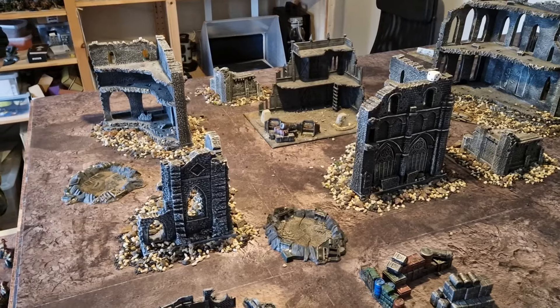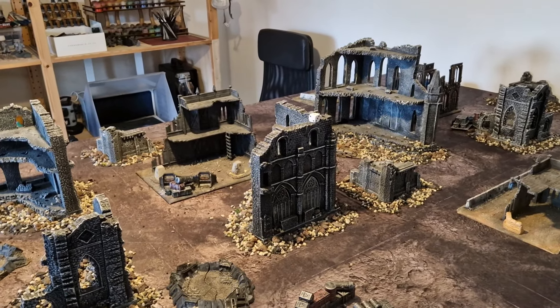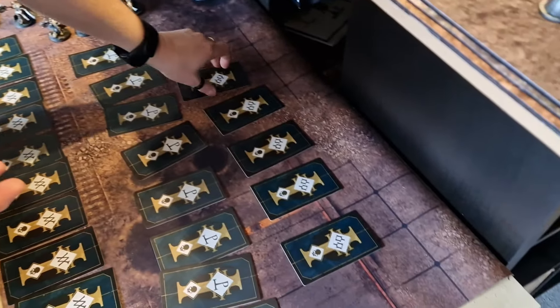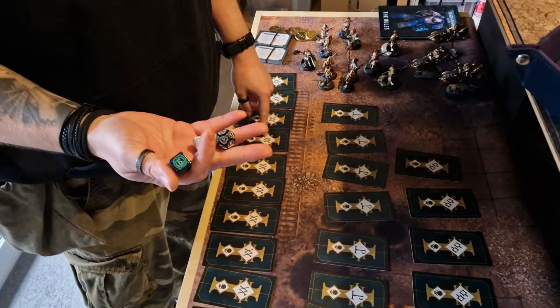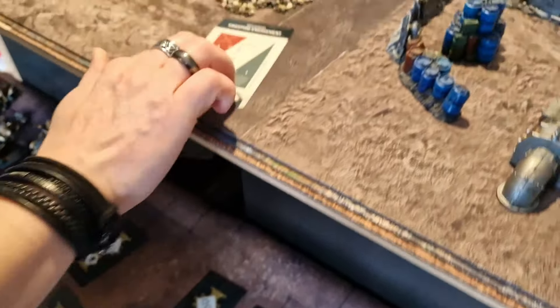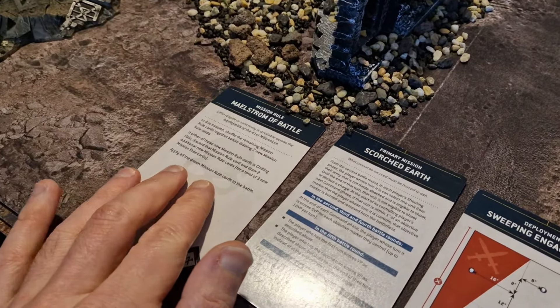This is the table we're going to be using, all set up with the terrain, but we are just going to choose the mission, the layout, and the primary rules. So Matt is going to roll some dice. There are five deployments, nine primary missions and twelve secondary things, so I've got some dice — we'll ignore sixes and tens. We got a two, a seven, and a one.